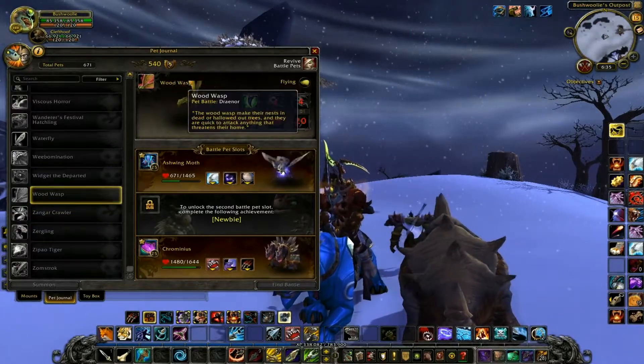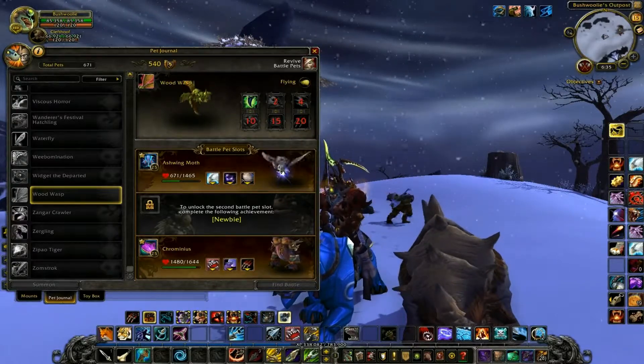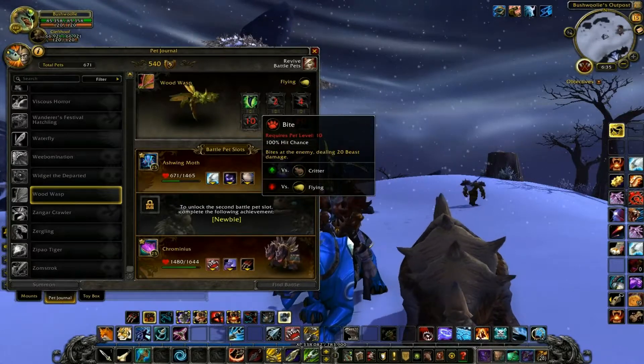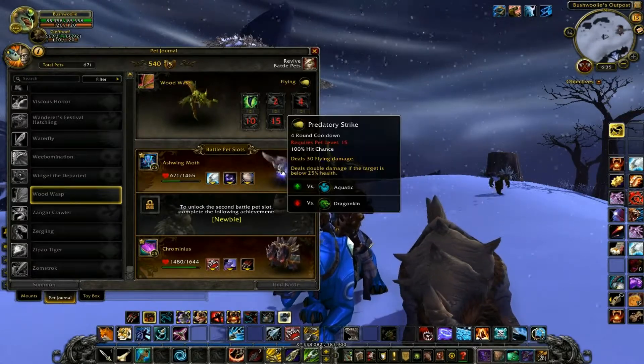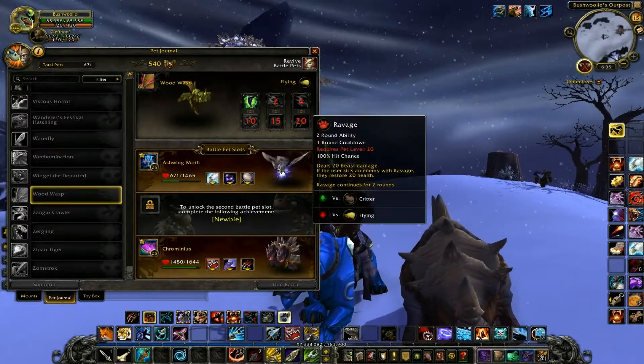Wood Wasp. All the wasps are gonna have the same abilities, so I'll go through this one and then I won't have to do any more wasps. Barbed Stinger, Bite, Focus, Predatory Strike, Puncture Wound, and Ravage.